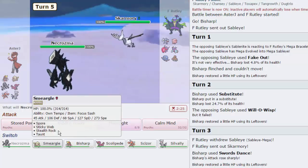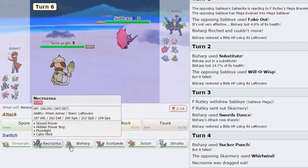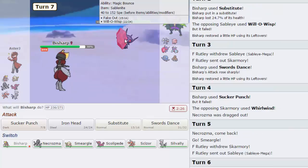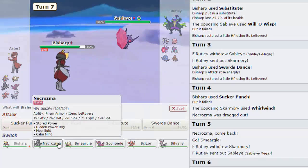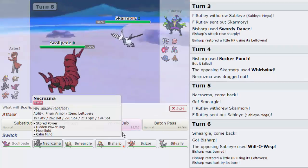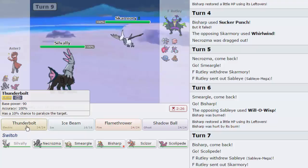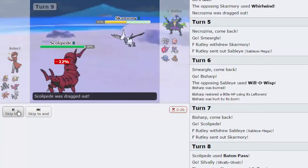He's going to Whirlwind me out into Necrozma. I'm going to go out into Smeargle directly. He has no reason not to Fake Out, so I'm going to go back into Bisharp. He is going to Will-O-Wisp — great play. We are nullifying that with the leftovers. I don't have Knock Off anymore — that's what I wanted it on here for. We're going to go into Scolipede as he switches into Skarmory. Baton Pass directly into Silvally, try to catch this thing off guard. He gets up a Spike. We go for Thunderbolt and he goes for Whirlwind, sending me back into Scolipede.